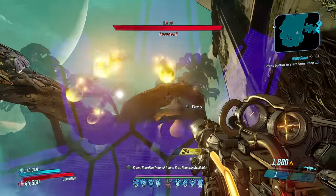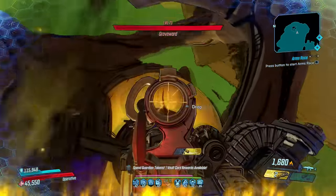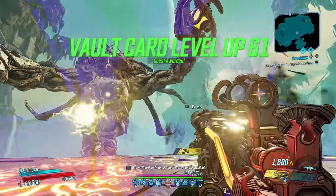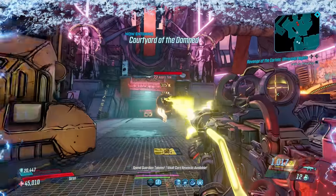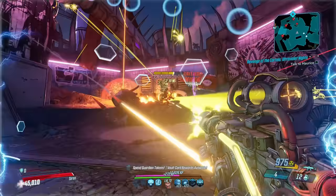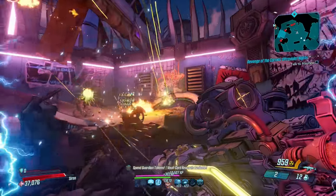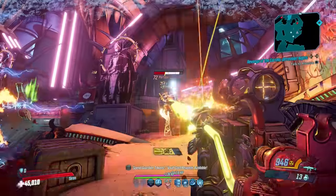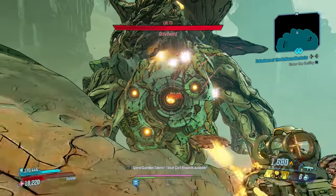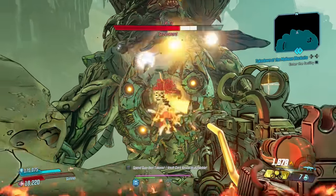I find the single projectile version to be best, allowing it to follow in the Saw Bar's footsteps and one-shot bosses on an Eraser build. Amara can up those rebounds with Indiscriminate, Moze can load its dynamite with more TNT, and Flak can use a peaked projectile version to ravage enemies with all it has to offer. Maybe it's time to break up with what you're currently using and rebound to the Rebound.